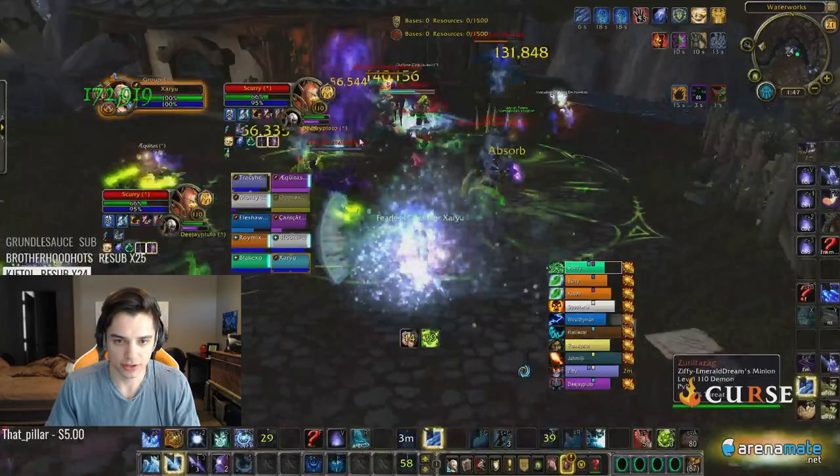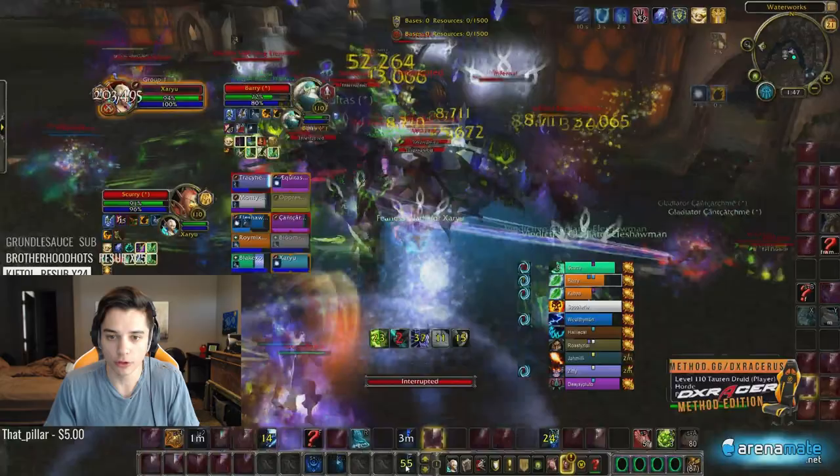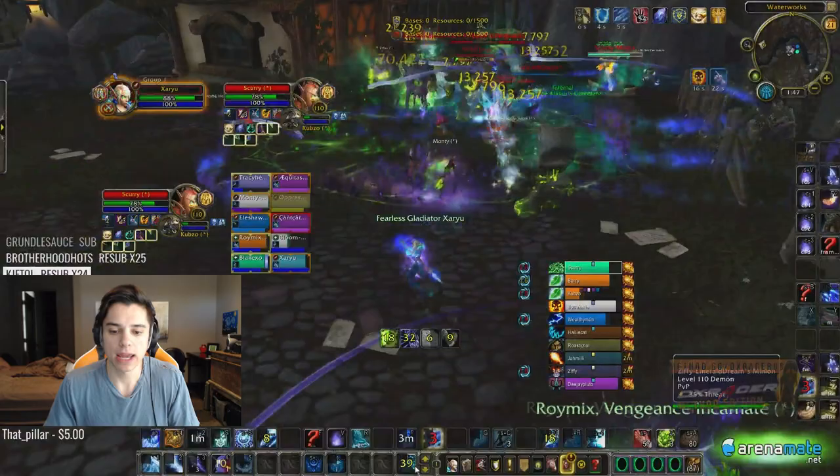I just instant cast my Blizzard — every time Blizzard does damage it reduces the cooldown of my orb, already down to 19 seconds for another orb. You can also hard cast your Blizzards to get orbs back sooner. Look at this — I already have another orb up and I just used it, so I'm going to do instant cast Blizzard, spamming out these orbs.